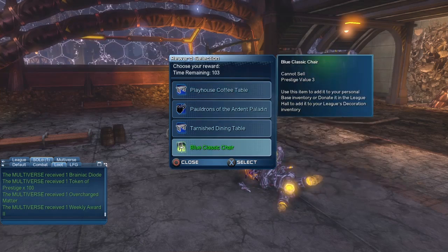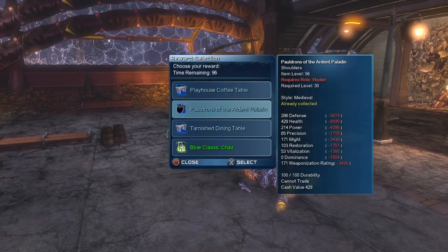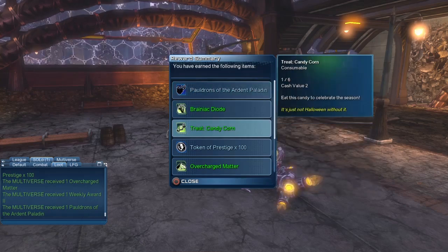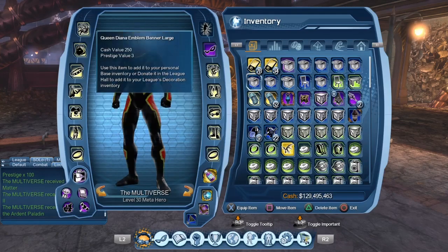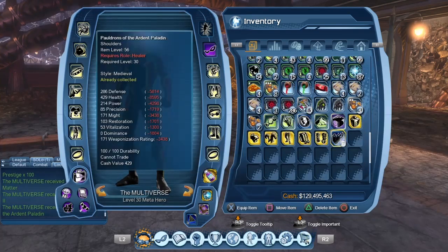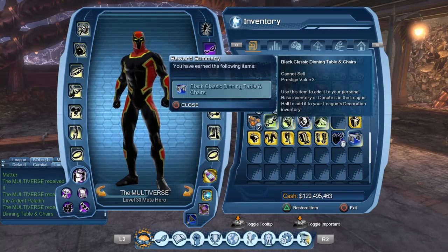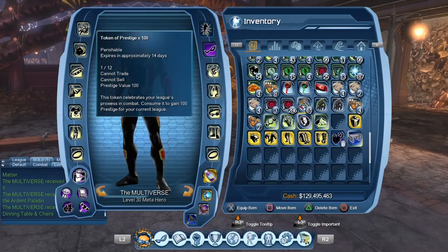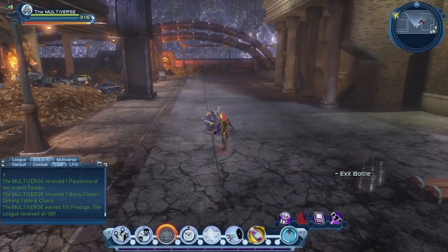One thing I suggest is just summon your summons — usually your summons will do a good enough job to defeat it. Sadly we did not get the paneled bodysuit as a reward. Basically you get to choose your reward, and one of the rewards if you're lucky will be the paneled bodysuit style. There's also the medieval style you can get here — I think only for a healer, though I might be mistaken. You also get a weekly reward — back at some point they made it so that missions give a weekly reward to encourage players to run them at least once a week.